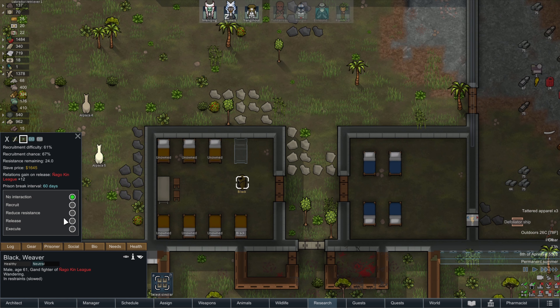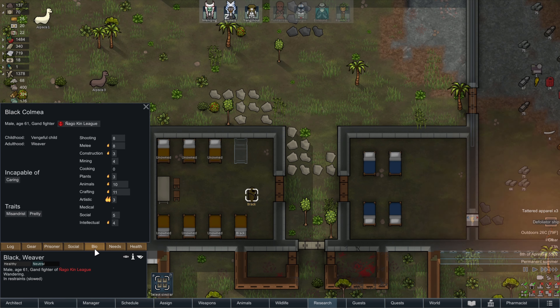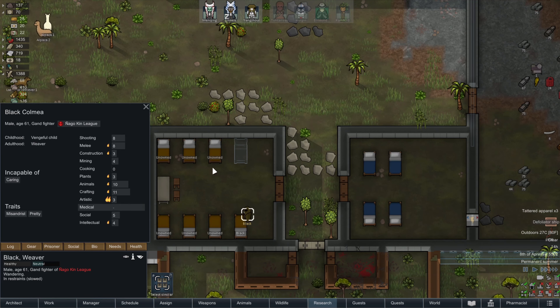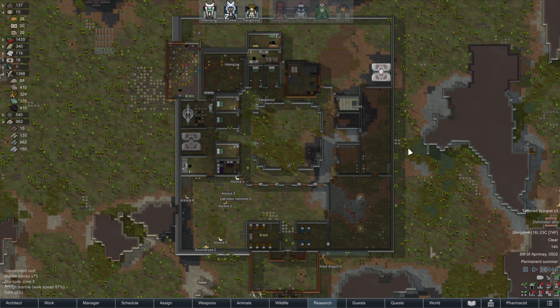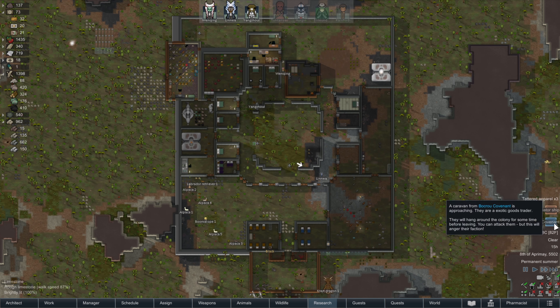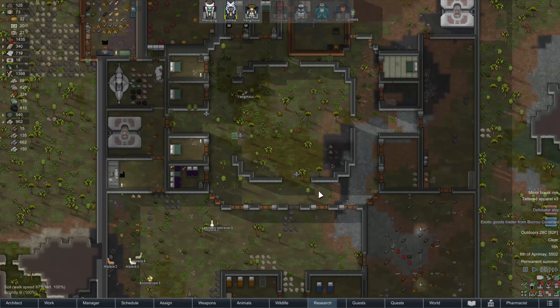Last time we also rescued Black. What we're going to do is reduce resistance — we're not going to try and recruit him, but let's chat and increase some abilities. He does have good crafting and a lot of good passions, but we're going to stick to the challenge of this playthrough: we're only going to actively recruit Force-sensitive people. If others join through wandering, crashing in, or prisoner rescue events, that's fine, but in terms of active recruitment we're only recruiting Force-sensitive pawns.